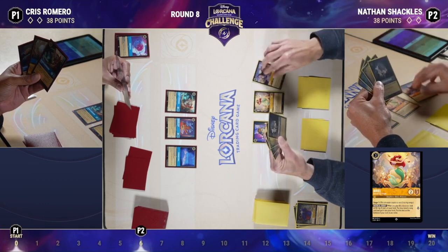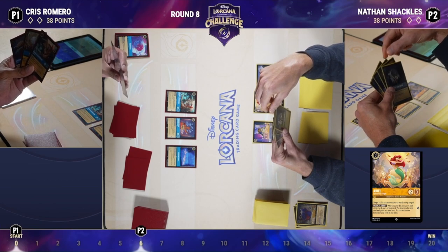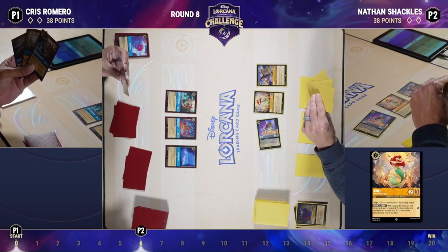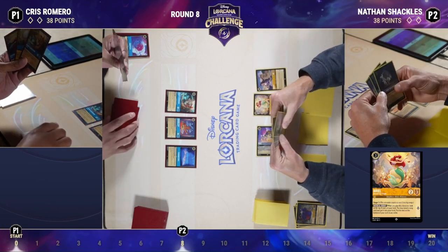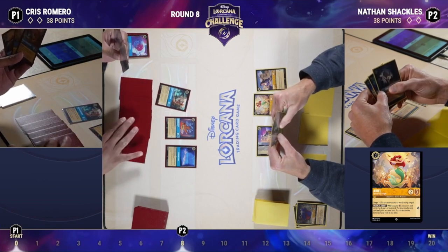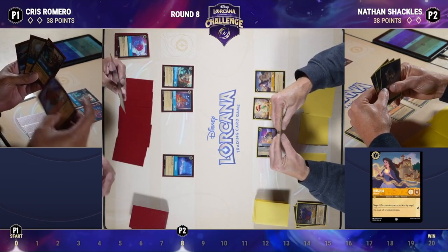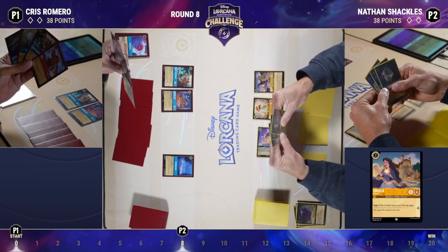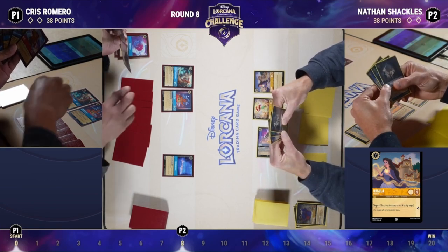Zooming out to the macro breakdown of the matchup, one thing that the Amber Steel deck can access to swing the matchup — not necessarily in their favor, but giving them more equity — is the flutes. Those can be very strong in helping you get across the finish line against a deck that controls the board so aggressively in the late game with board wipes like Be Prepared. The flutes give you a sort of pseudo-inevitability to actually get some lore across the line. We could be drawing into that after a Whole New World.